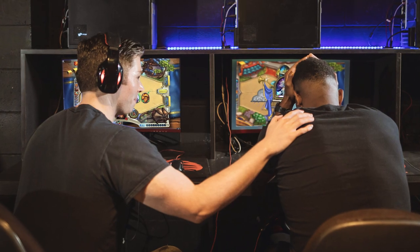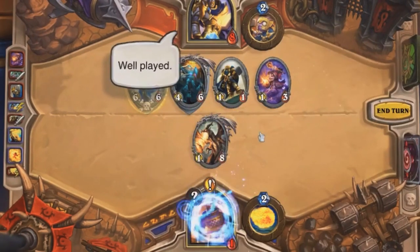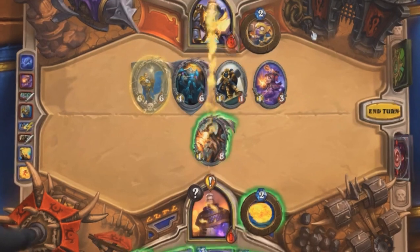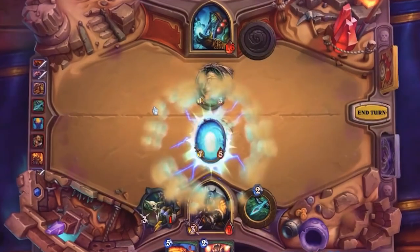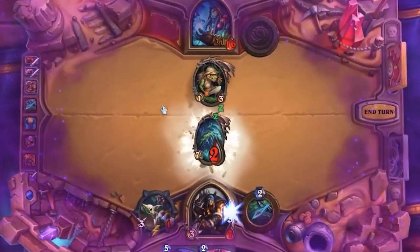No one wants to lose to complete nonsense — it leaves one player feeling absolutely horrible and it can actually just break the game. However, moments that wide generation creates are necessary for the game's continued success. It's the reason why Hearthstone has been very successful. Yogg-Saron is a perfect example of this, and this is what makes Hearthstone Hearthstone.